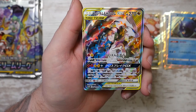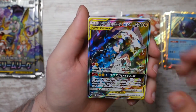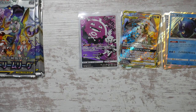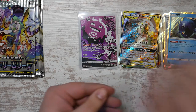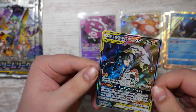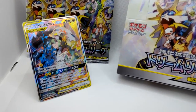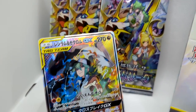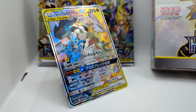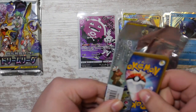There is our secret rare — holy moly! It is the Reshiram and Zekrom GX with N. There is our secret rare — we've got the Reshiram and Zekrom GX as our secret rare. This is so cool. This is one of the two I really wanted — the other one was the Solgaleo and Lunala GX.